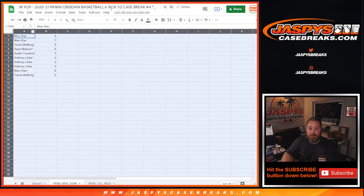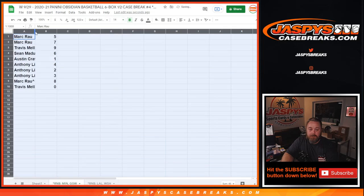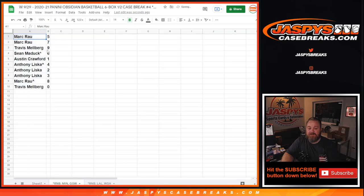Next base we have Draymond Green from the Golden State Warriors. So the number assignments are: Mark with 5 and 7, Travis with 9, Sean with 6, Austin with 1, Anthony L with 4, 2, and 3, Mark with 8, and Travis with 0. There you go.